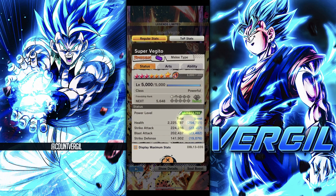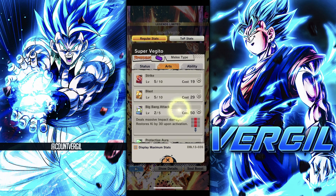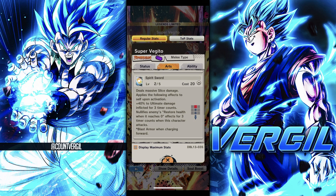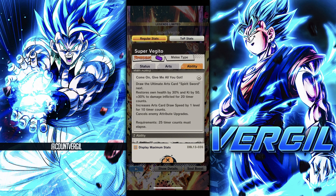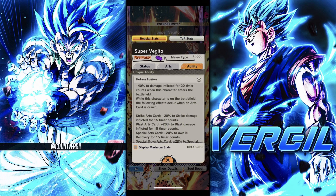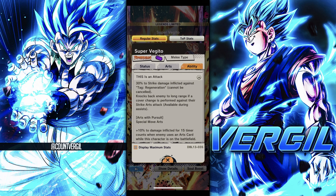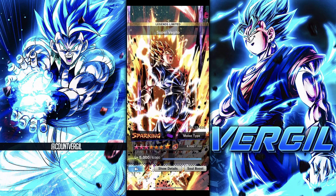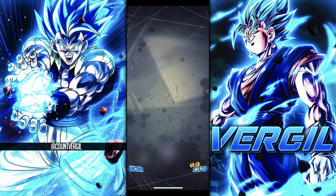We have him at Red 3 right now — look at these stats, they're just not good at all. His kit isn't the worst thing in the world, it's actually pretty decent. He has blast armor on the ultimate, gets health on his main ability, damage inflicted, card draw speeds — all really good things. He gets damage when he enters, damage for card draws, and permanent damage. It's a pretty decent kit.